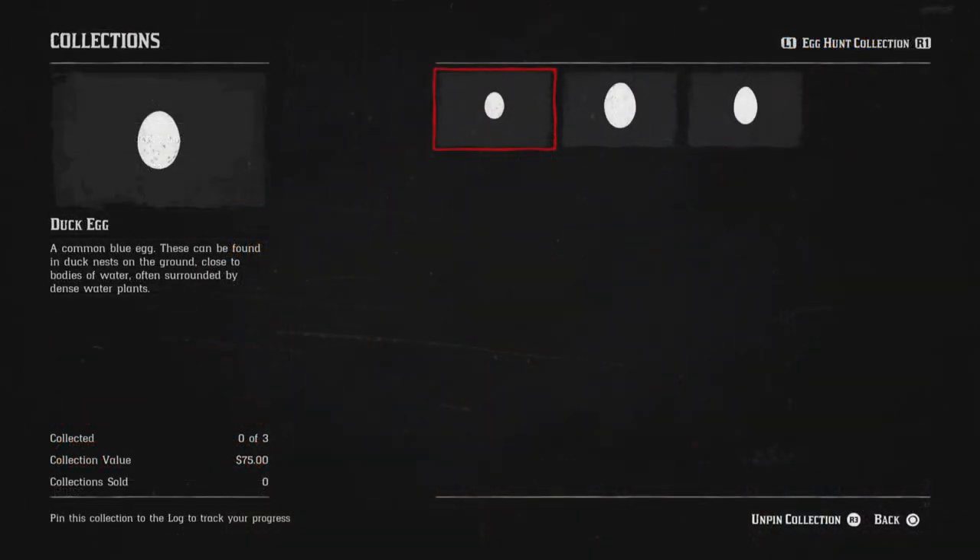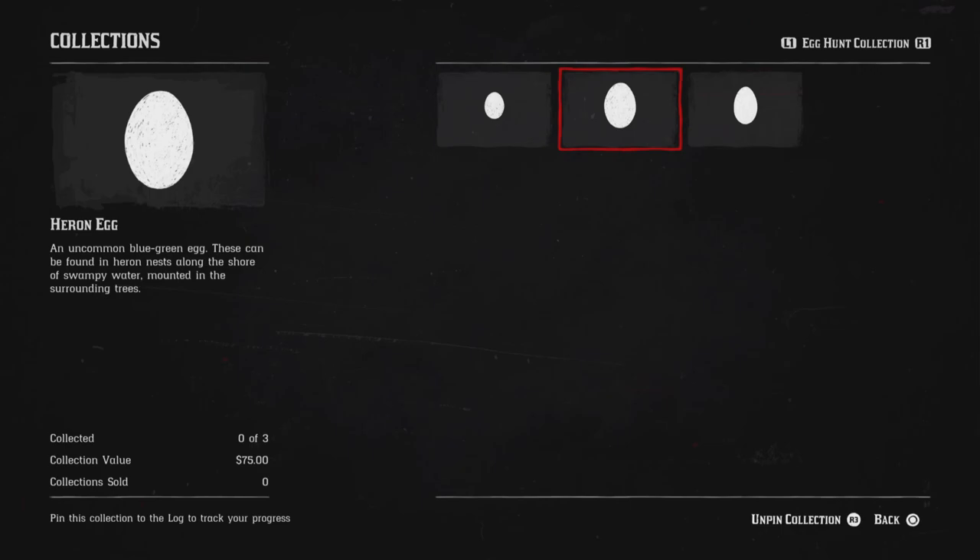The weekly collection this week is the Egg Hunt collection. You need the duck egg, the heron egg, and the goose egg, and you'll get 75 bucks for completing it.